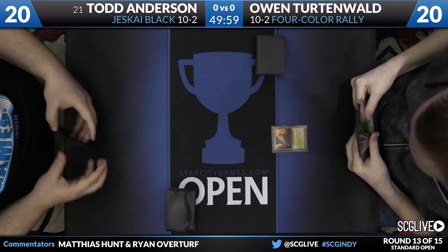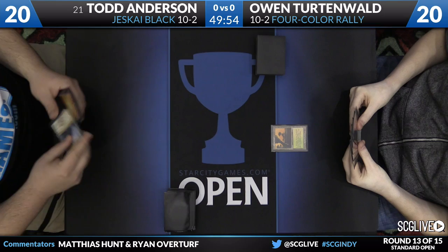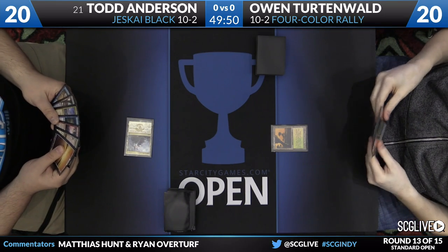Matt followed Titanius' Jeskai Black build, which is metagamed significantly for this weekend. In the main deck, he has three Disdainful Stroke, three Dig Through Time, and three Ojutai's Commands. The Strokes and Commands are kind of weak here, but he's banking on Radiant Flames and Kalidus in the main to carry him at least until sideboard games. The Strokes do matter quite a bit against Collected Company specifically, which is Owen's best card in the matchup.